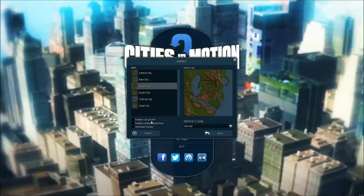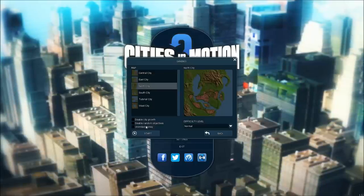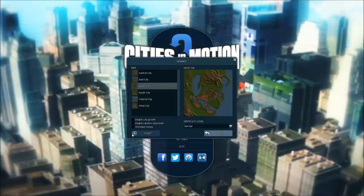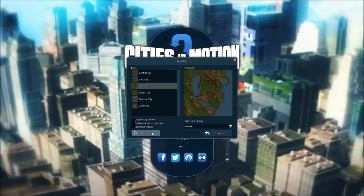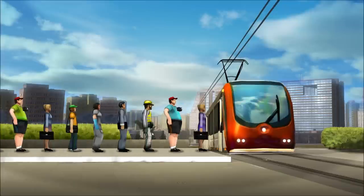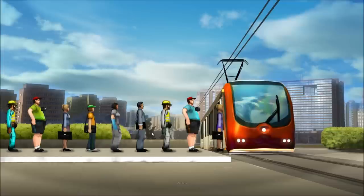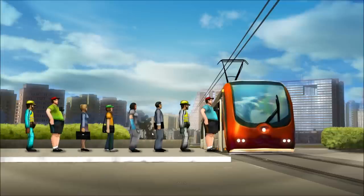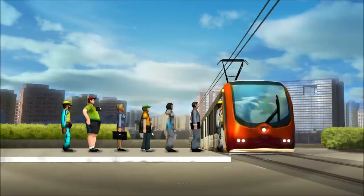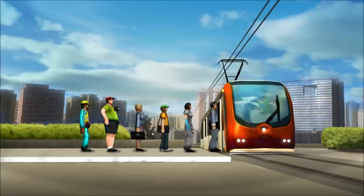I'm just going to pick a city. You'll notice you can check off certain things like city growth and objectives, but I'm just going to choose the default and hit start. I do like the loading screen here, it's pretty nifty. Overall, I actually like the original game better, for reasons that will become apparent as I get into this in a couple minutes.